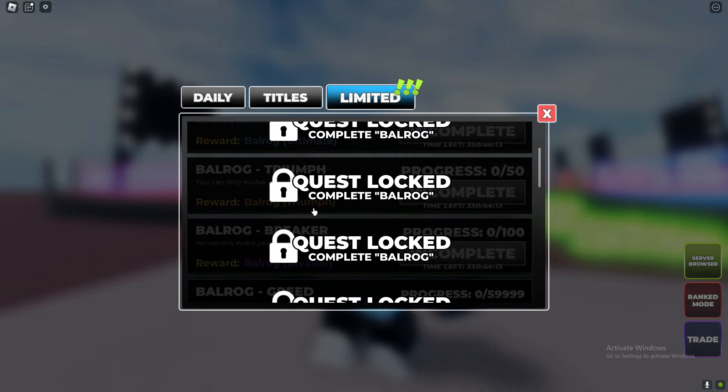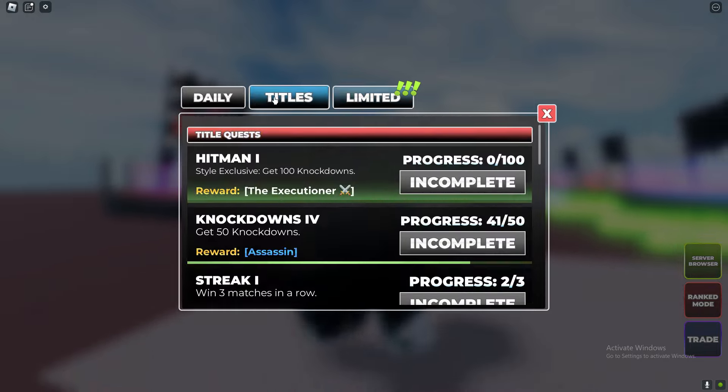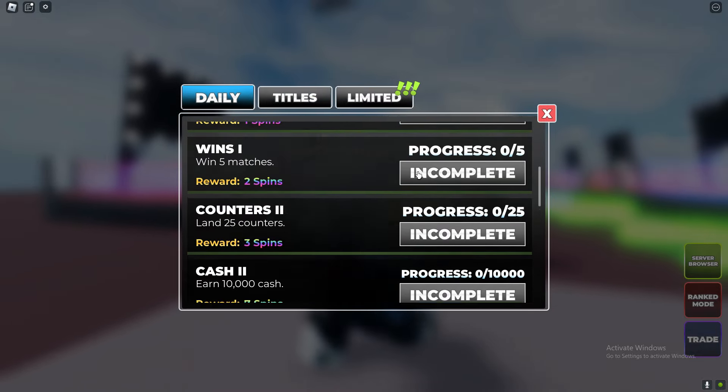If you complete all of these quests, you can get other stuff such as titles, as you can obviously see, as well as the Balrog Effect. If you want the Balrog Effect, you basically have to complete the very last quest. It's going to take you a while to complete all of these quests, unfortunately.